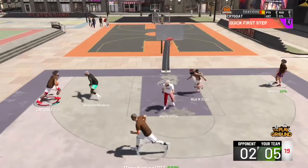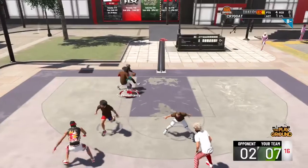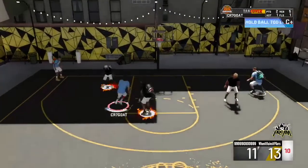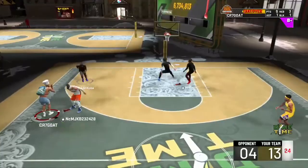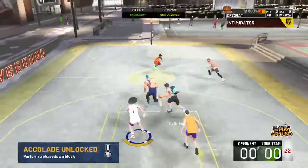In NBA 2K20, I truly believe I created the most overpowered build in that game, which was the post playmaker. This build was getting snatch blocks, this build was ISO-ing locks, this build was greening, this build was getting those contact dunks — all while being 6'7", minimum wingspan.